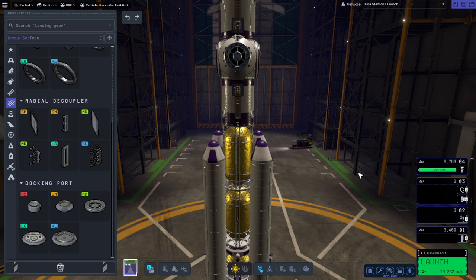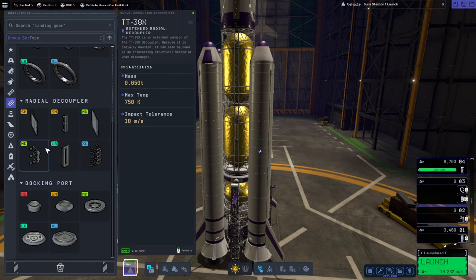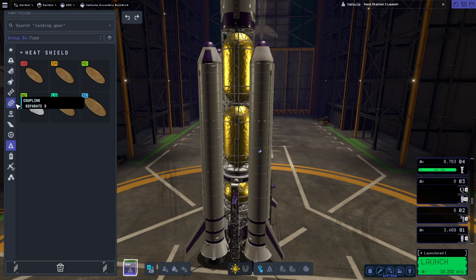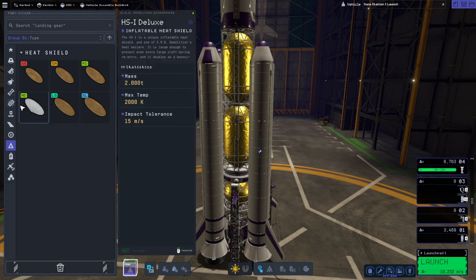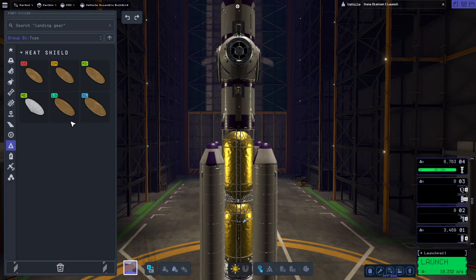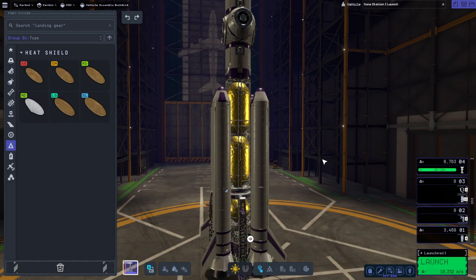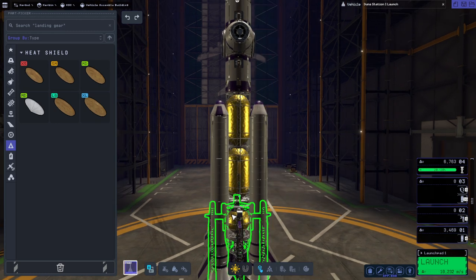I thought about maybe making it into a module that could actually come back into the atmosphere with a heat shield and everything, but I don't think that's plausible. There is this inflatable heat shield — I probably should test that. Let me just test whether this has enough delta-V to get back home. We'd have to route some fuel around that inflatable heat shield if we do that, and of course we'd need parachutes. It's possible, it's an interesting idea. Right now, this is just going to capture back into Kerbin orbit and then dock with the new thing that gets launched.